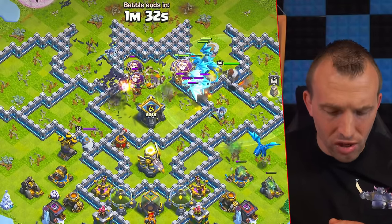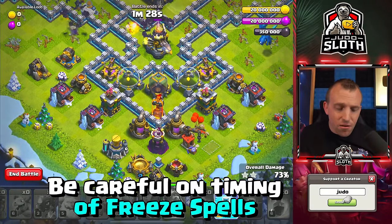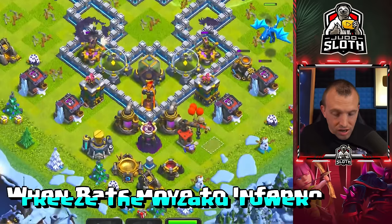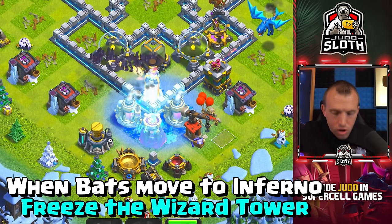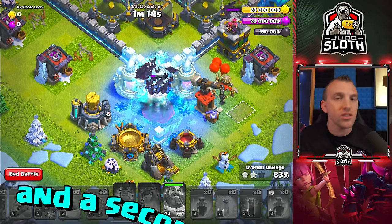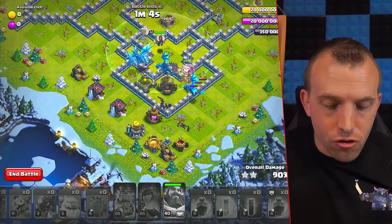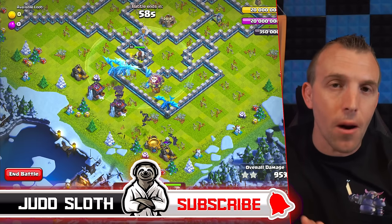Sniping off the Town Hall with our heroes down to the bottom. The Freeze spell can hit the Scattershot and the Wizard Tower, but you might want to just freeze the Wizard Tower if you're not confident. As soon as the Archer Tower goes down, freeze the Wizard Tower. The Scattershot is really not going to do that much to the Bats. From here it's just allowing the troops to clean up, and you will get this one done — I have faith in you, my friends.